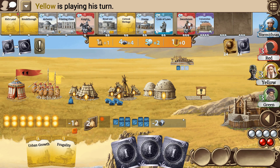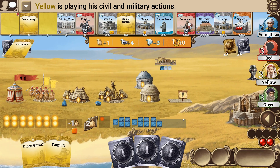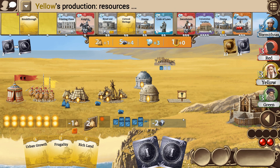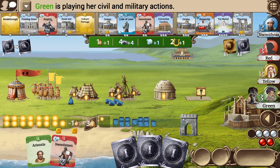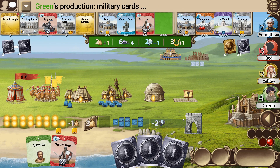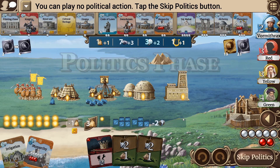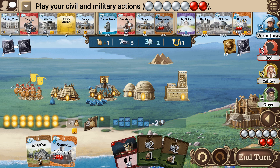Now I'm in last place on military — don't like being in that position. We're still in the Ancient Age, so the politics cards shouldn't hurt me too much for being in last. We've got no politics to play. The original plan was to drop the Irrigation, which will give us an upgrade path for our farmers — we've already got one for our production.